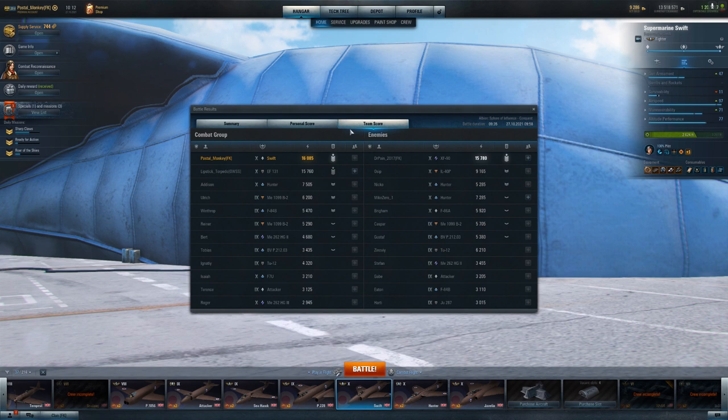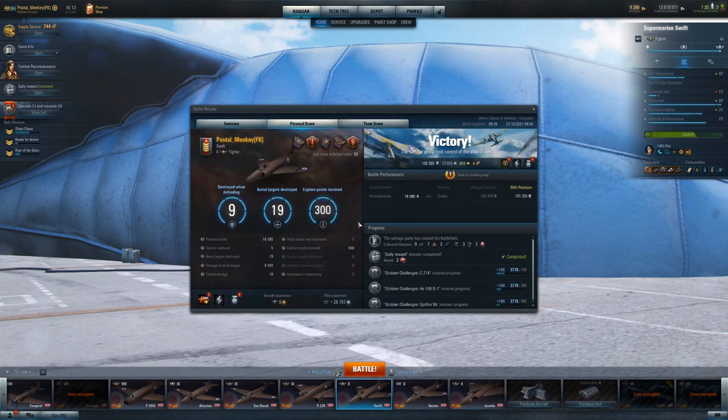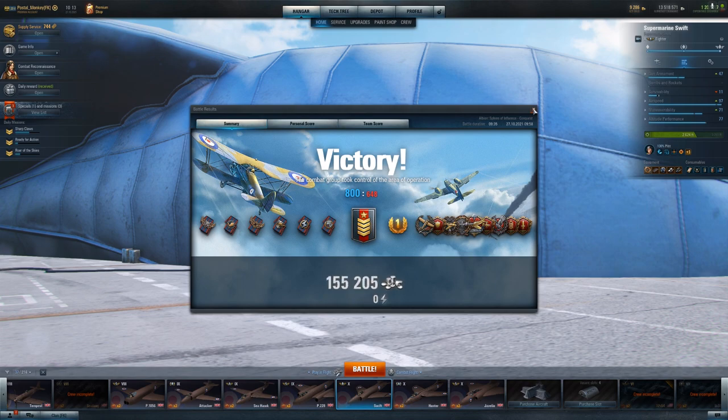I was really looking forward to going against the XF-90. I've got my Swift basically maxed out, and although not maxed for speed, it still has enough airspeed to stick with heavier planes. If I hang on to my engine cooling I can typically stick with enemy heavy fighters, especially when they're not paying attention. The great thing about the Swift is those 30mm cannons hit so incredibly hard. The key is getting them on target, so I've got my pilot set up for accuracy as much as possible.